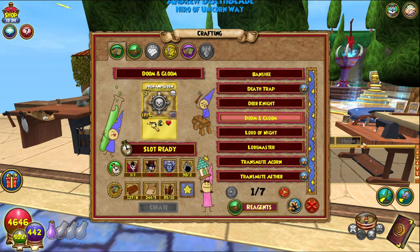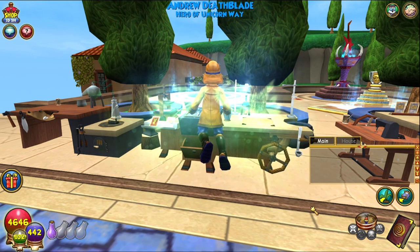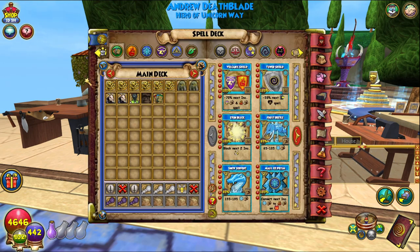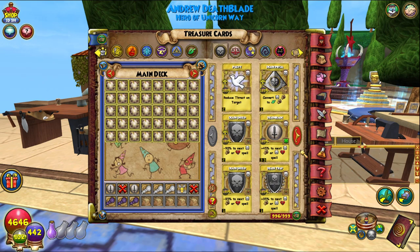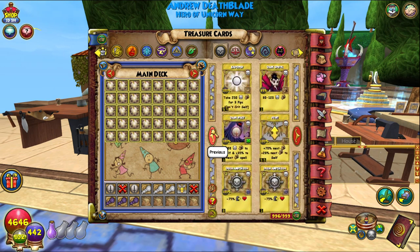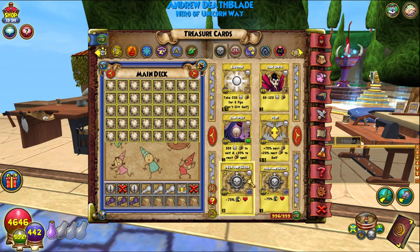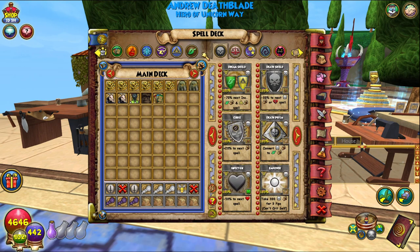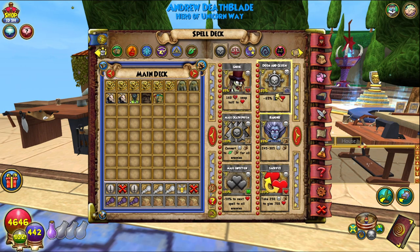As always, that is a minus 75% healing global, so around this bell circle — everybody who casts a heal will be minus 75%. This is the general treasure card version. I don't know why they don't stack, but that's fun.